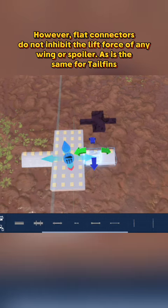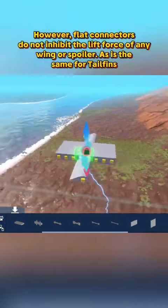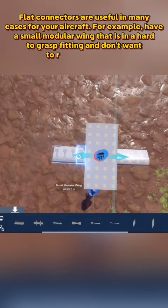However, flat connectors do not inhibit the lift force of any wing or spoiler, as is the same for tail fins. Flat connectors are useful in many cases for your aircraft.